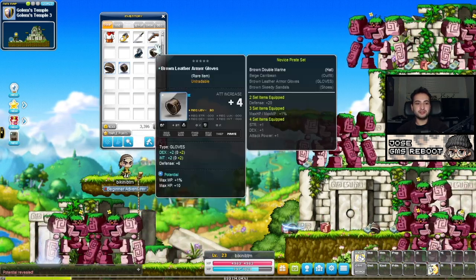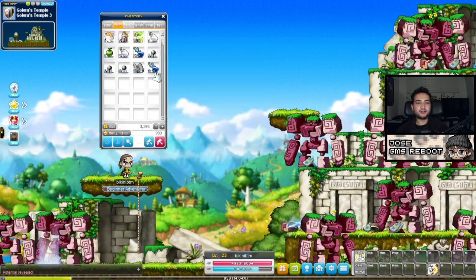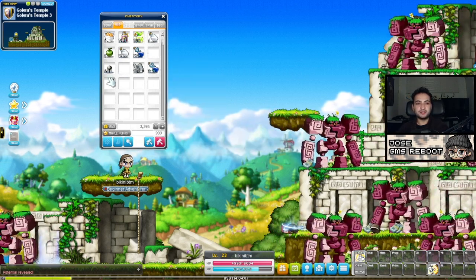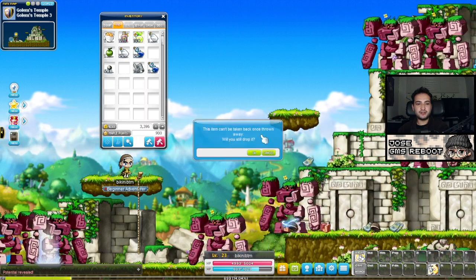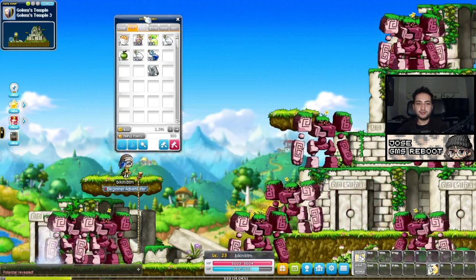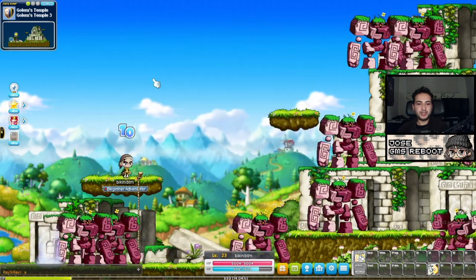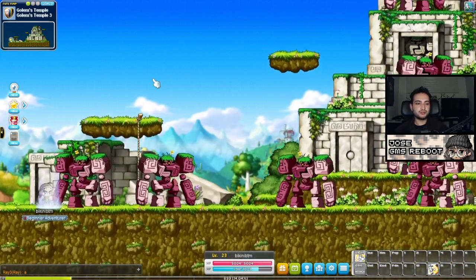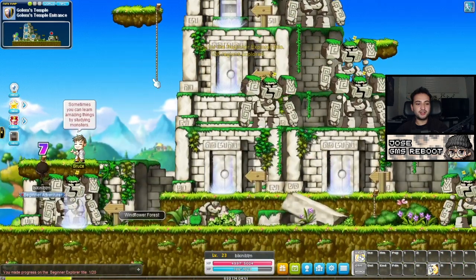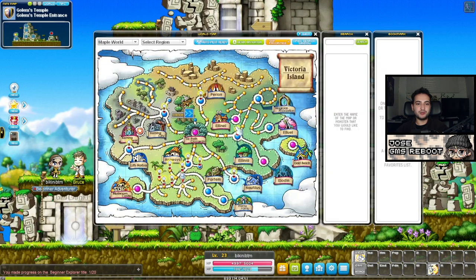I also have some bullets in my item inventory that they gave me in case I wanted to go Gunslinger, but since I'm not, I'm going to drop them. You can drop things by dragging them out of the inventory. Sometimes it'll ask if you're sure you want to drop an item because it'll disappear completely, but other items you can drop and still pick back up. Other players in the Reboot world aren't going to be able to pick things up because in Reboot, trading between players is not allowed — so if you drop something, they wouldn't see it anyway.